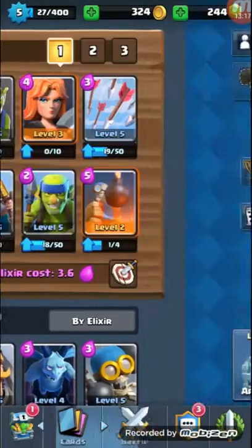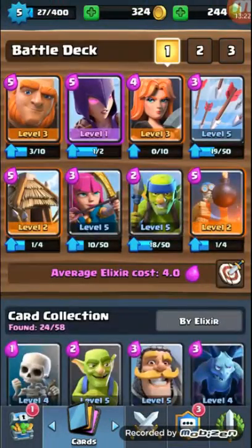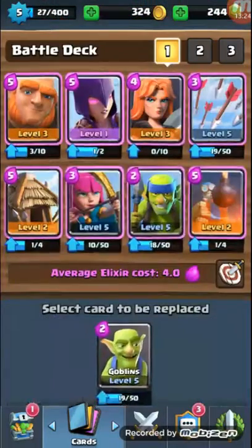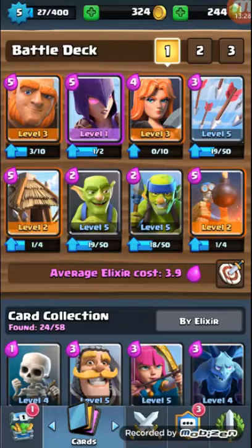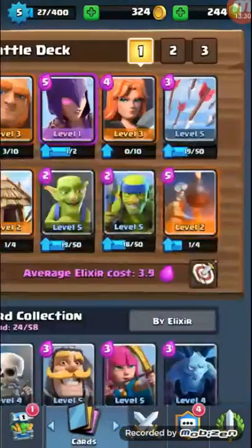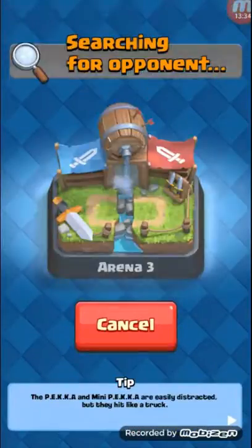That's a decent deck. Maybe a Witch, but Witch would make it too expensive. Goblins instead of Archers — I'm going with that one. Okay, let's get into a battle. Let's go.